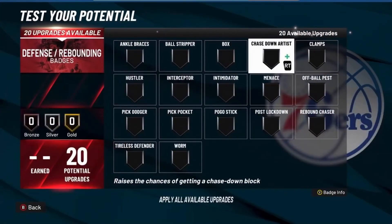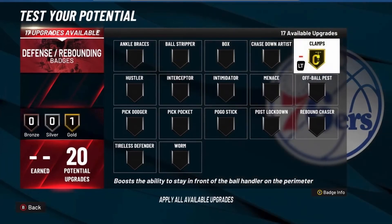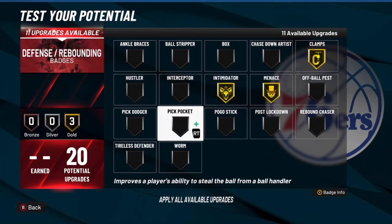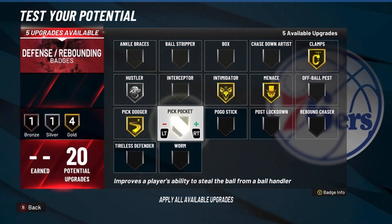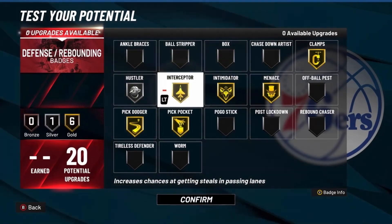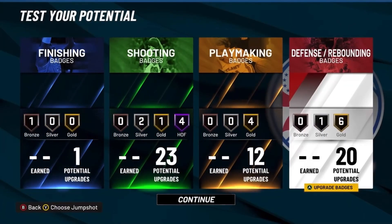For the defense badges: Clamps on gold, Intimidator on gold, Menace on gold, Pick Dodger on gold, Hustler on silver, Pickpocket on gold, and Interceptor. And that's it — this is the best guard build in the game.